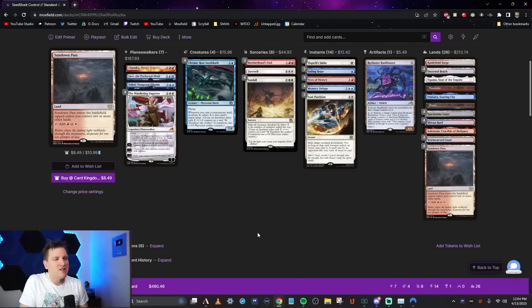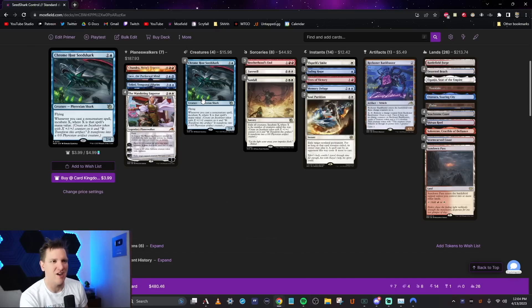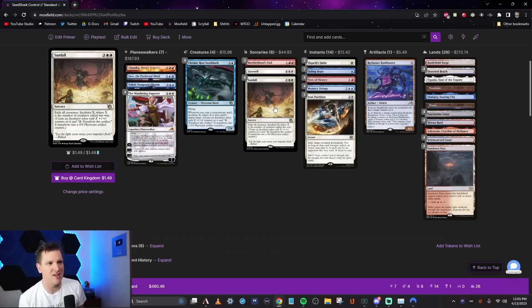Today's first deck for early access is going to focus on being a Chrome Host Seed Shark win con. It's two and a blue for a 2/4 flying Phyrexian Shark at rare. Whenever you cast a non-creature spell, incubate X where X is that spell's mana value — create an incubator token with X plus one plus one counters on it. You can spend two to transform the artifact into a 0/0 Phyrexian artifact creature. Then there is Sunfall — four of them.